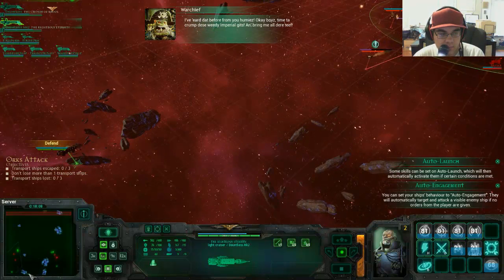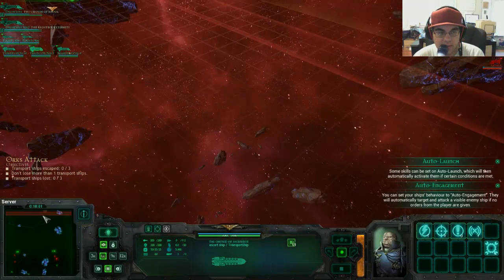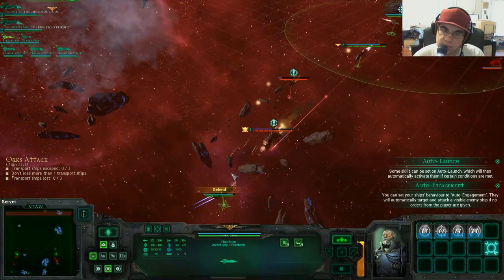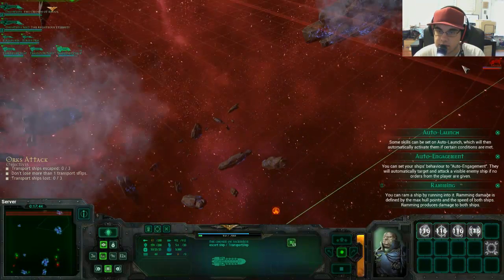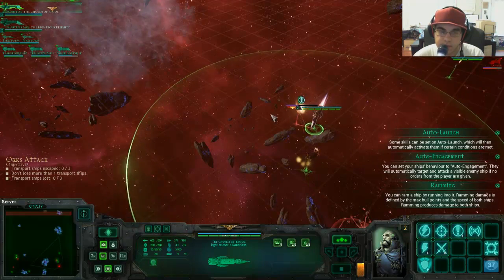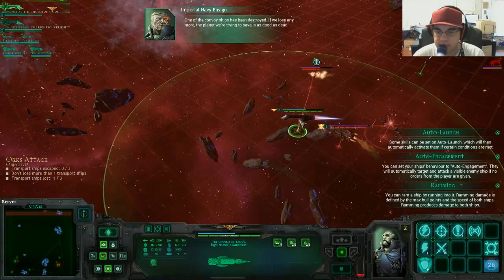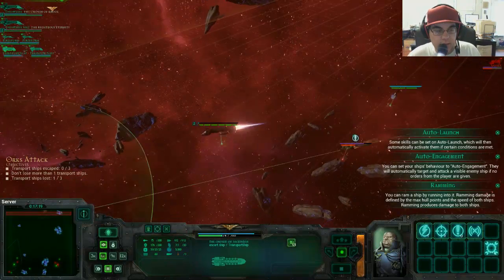Time to crump these weedy Imperial ships. I am not giving you my transports, Greenskin. Look at that — they've flown right for the transport. Race for him, that'll make a huge difference. At least we got their cruiser over here. The Orks rammed that other transport too.